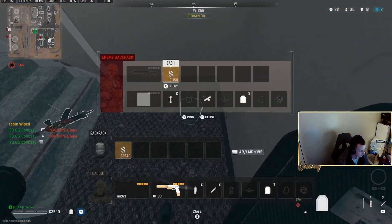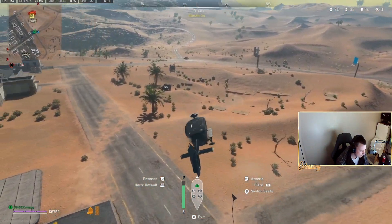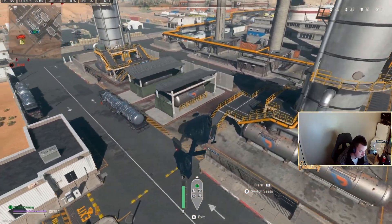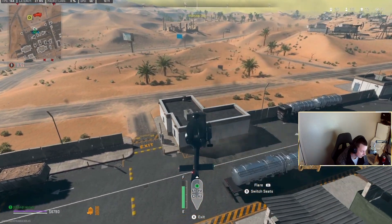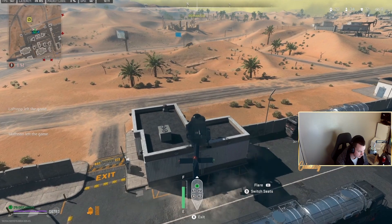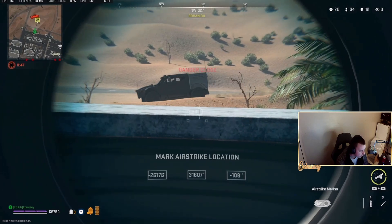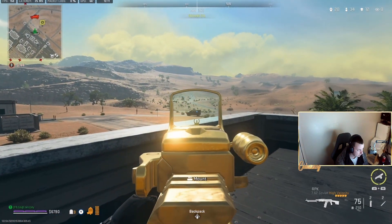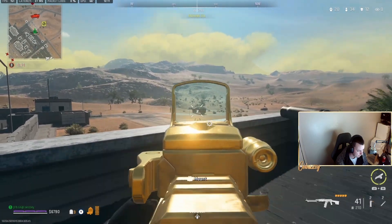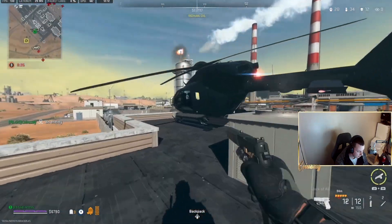We grab the heli and keep it moving. In any high-kill game you want to keep the pace going — kills to kills to kills. A heli lets you move across the map quickly, especially in this game where there's no balloons or other movement methods. Helis are really good but they're very easily beamable. I start shooting at a guy in a car and manage to disable it.